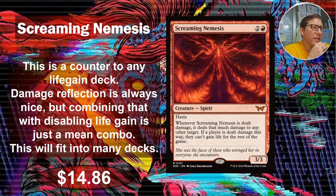Screaming Nemesis. I love the art on this one. Two and a red for a 3/3 spirit with haste. Whenever it is dealt damage, it deals that much damage to any other target — damage reflection. Very nice.